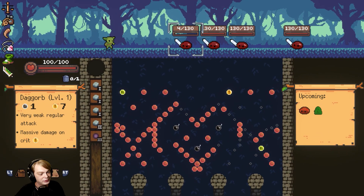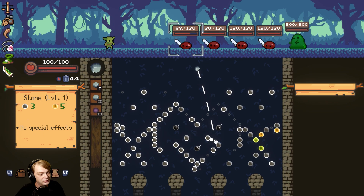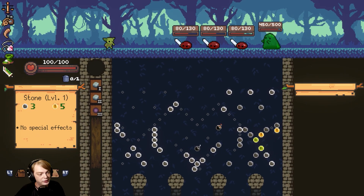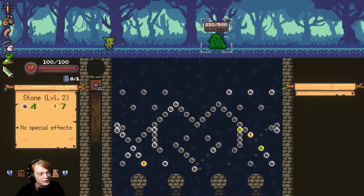Almost poor damage away — that sucks. Now the elite spawns in. Got one bomb off, detonated one bomb — nice! Killed one of the slimes. Both bombs detonated — nice! So now we have to do a lot of damage to this enemy. Come on. 50 damage — it's all right.